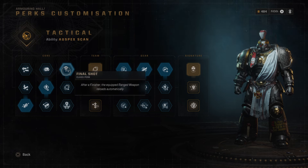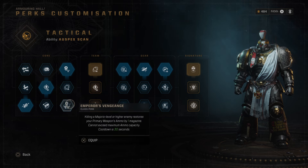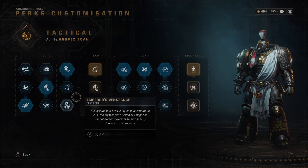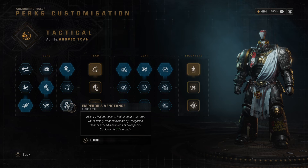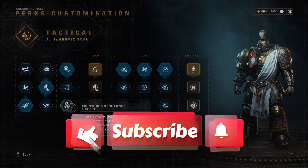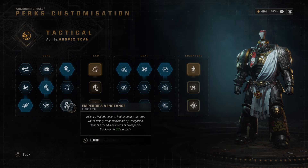Final Shot — after a finisher, the equipped ranged weapon reloads automatically. Steady Aim — 10% reload reduction. And Emperor's Vengeance — killing a Majoris level or higher enemy restores your primary weapon's ammo by one mag, and can proc once every 30 seconds. Unlike Final Shot which procs on any finisher, Emperor's Vengeance requires a Majoris kill, but it reloads you and gives you a full magazine into your active bullet count. This is fantastic — we're picking this 100%.